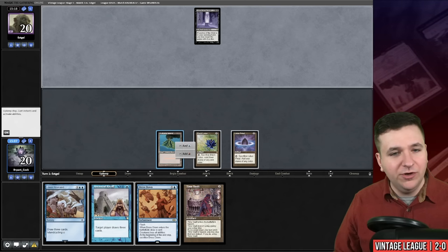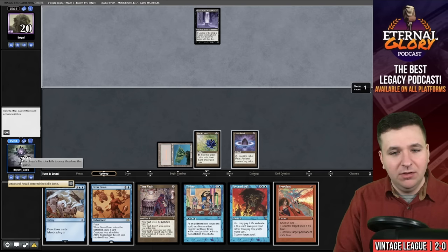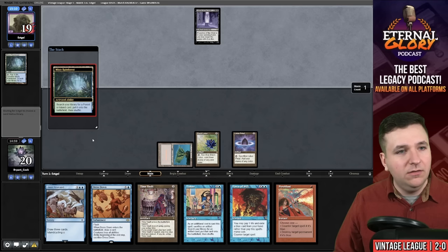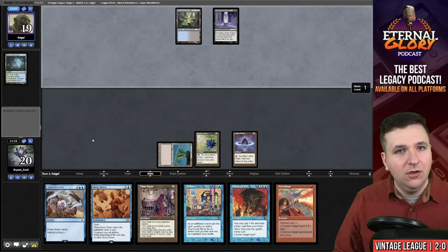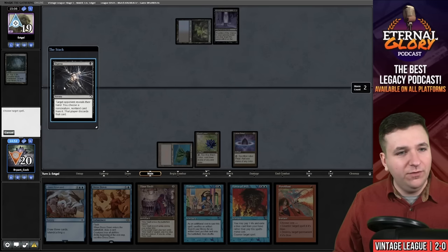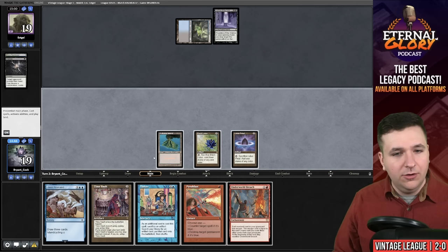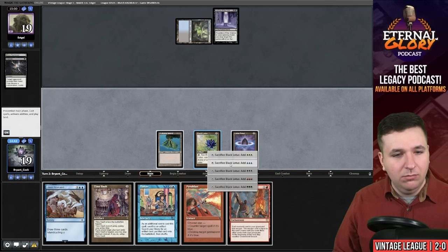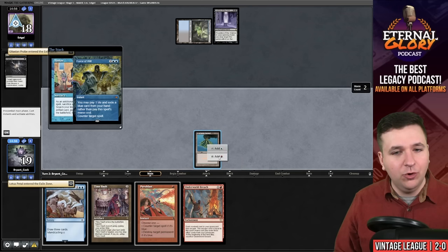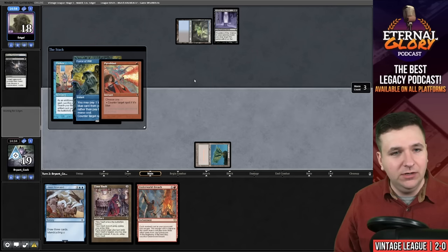In their upkeep, we're going to cast Ancestral Recall — this dodges Force of Negation and Mind Break Trap. Holy moly, that was good. They have Misty Rainforest, Underground Sea. Duress — I'm going to Force of Will the Duress, exiling Dress Down. Underworld Breach — Blue. Cast Tinker with Force of Will exiling Probe. I'm going to Pyroblast. If they have Daze, we're going to get destroyed. Tinker resolves.